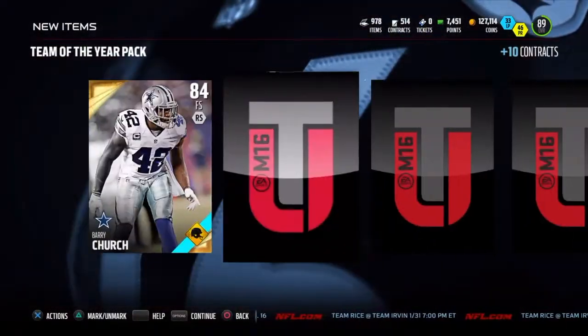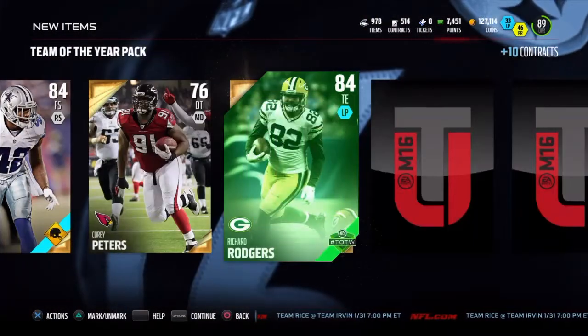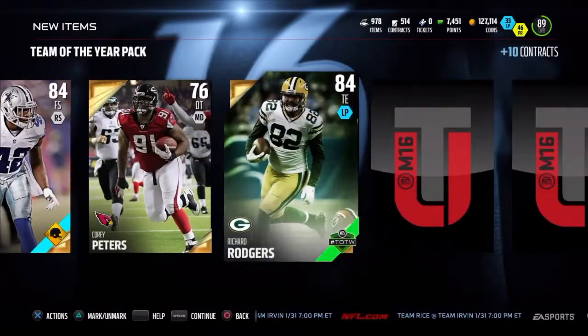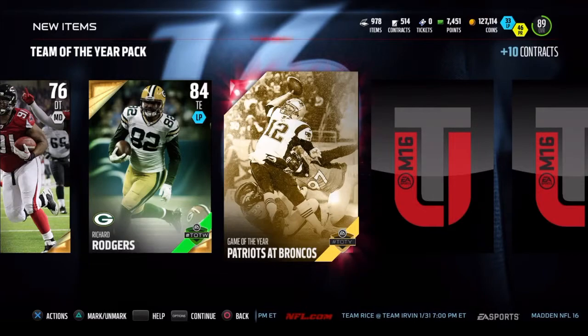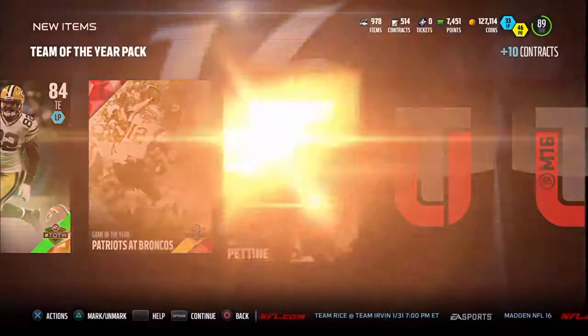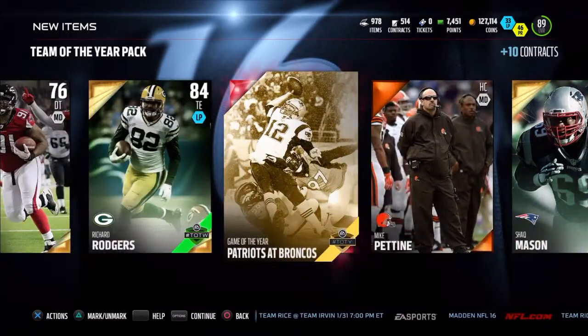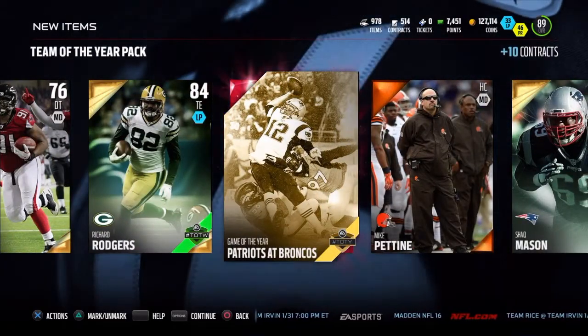All right, let's get this. We got Berry Church — give me something. Richard Rodgers. Clinton Dix. Shaq Mason. We get one of these — okay, cool.